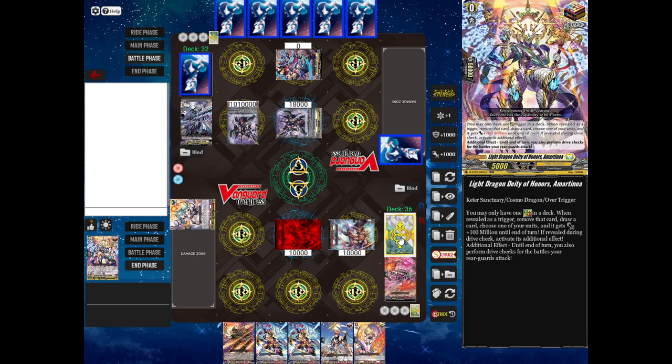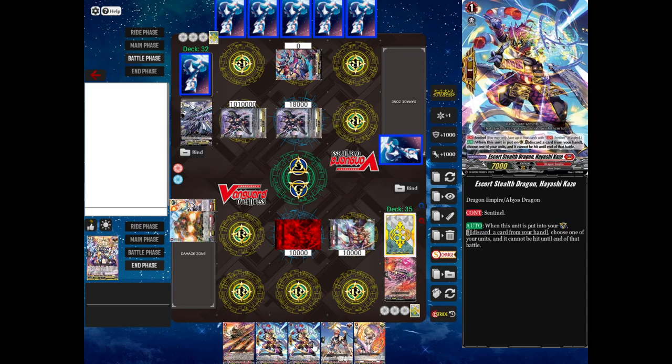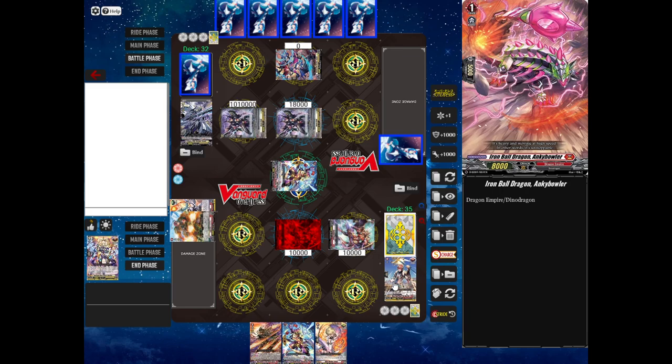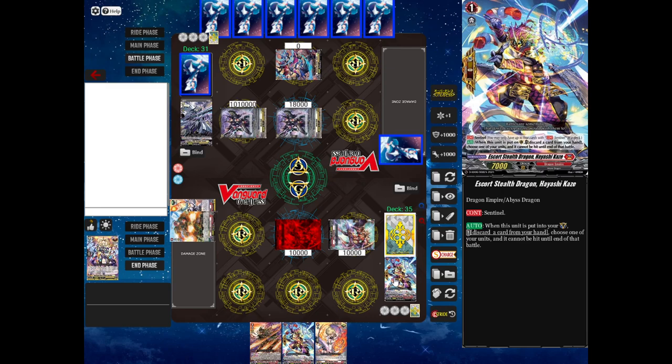I take a damage. Now my opponent will attack my Vanguard with Blaster Dark for 100 million power — that's a lot of power. I'm going to use a Sentinel to block it anyway. These Sentinels — you can only have four of them in a deck. They're obviously very useful cards. You guard with it and discard another card from your hand, and no matter how much power the opponent has, the attack will not go through, even if it's 100 million. My opponent still performs a drive check, but it doesn't matter what kind of trigger they get because that attack is not going through. And that's the end of my opponent's turn — the 100 million boost goes away.